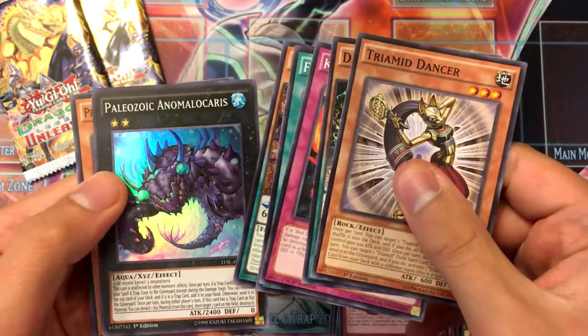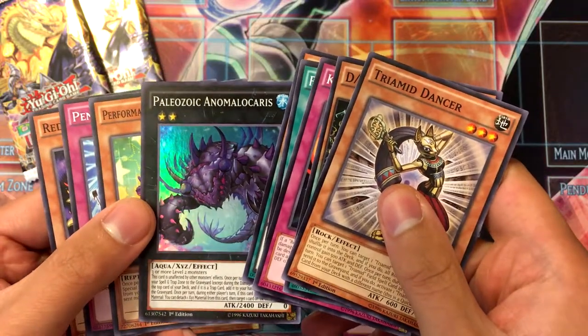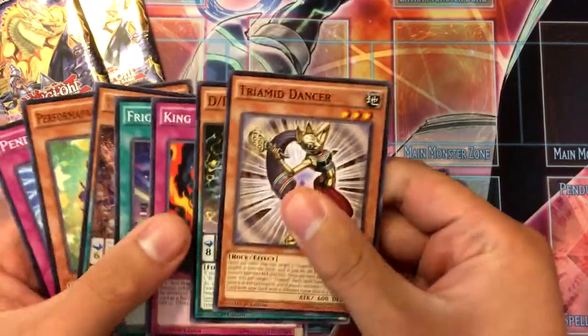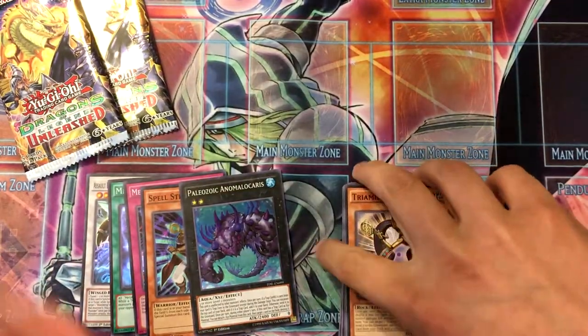Got Paleozoic Anomalocaris — Anomalocaris, something like that. Yeah, that's pretty much it for the Dark Illusion packs.